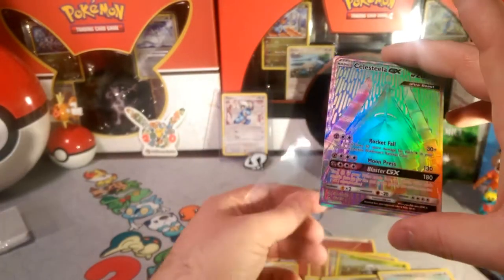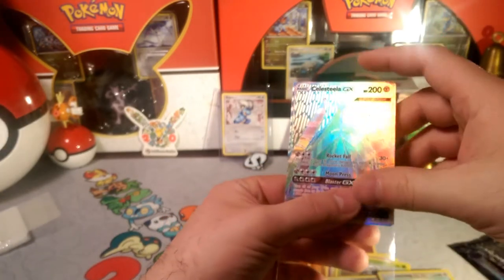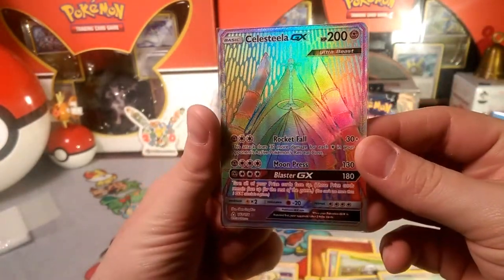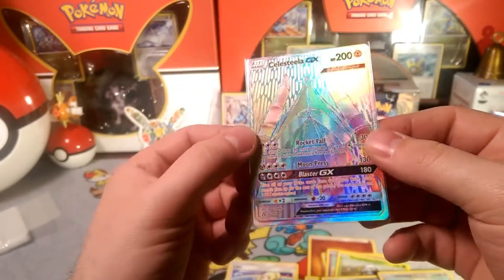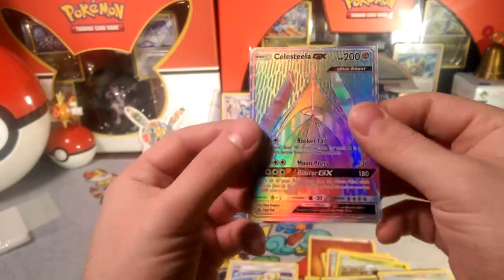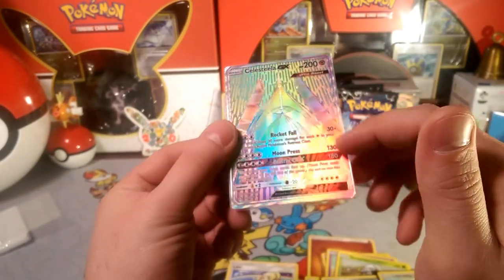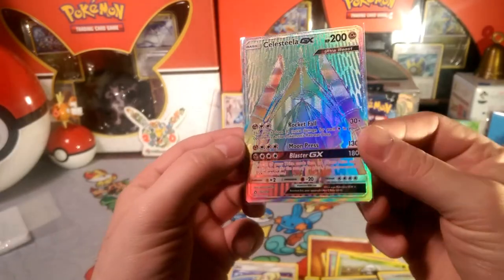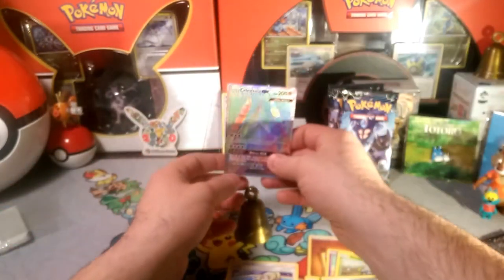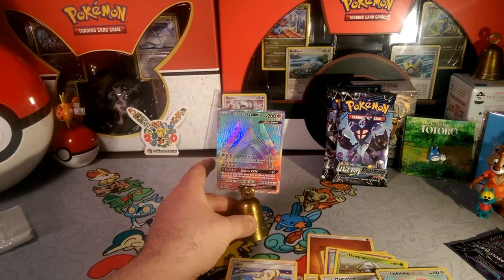Beautiful — wow. Let me look at it and make sure it's cut well. I think the top might be cut off — it looks like the top is cut off, but I could be wrong. I'm not someone who really tracks condition, but it's weird because the line here goes to the top on this side but not on this side. Wow, what a beautiful card though — such a sweet pull! First pull of the week and it is Celesteela GX, a hyper rare beauty!